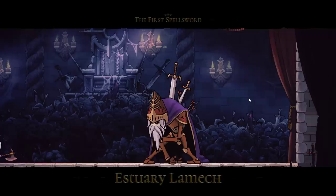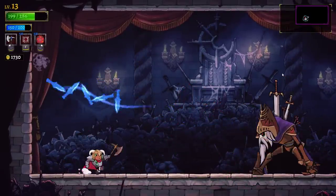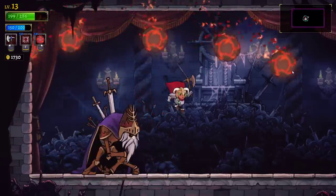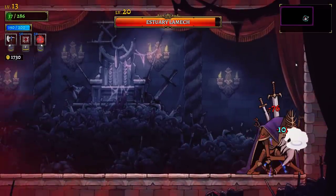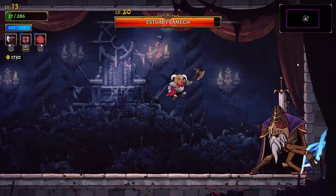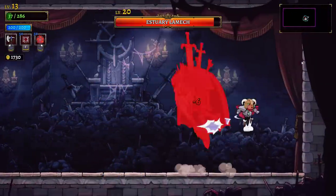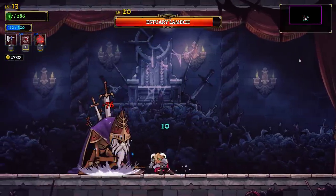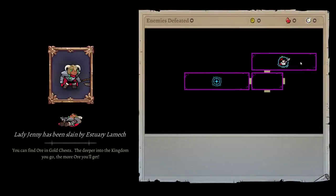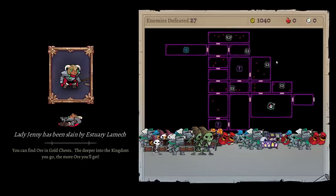We heal a little bit when we enter too. Hello there — Estuary Lamex, the first spell sword. This ain't gonna go well. Oh my god, look at that damage compared to what we need to be doing. That's right, contact damage — compared to what we need to be doing, this is nothing. Oh my, he's very cool. We're dead, but like we need a lot more stats to beat that guy, a lot more. But look at this — look at that, look at that. I love how it shows you your whole journey too, that's really cool.